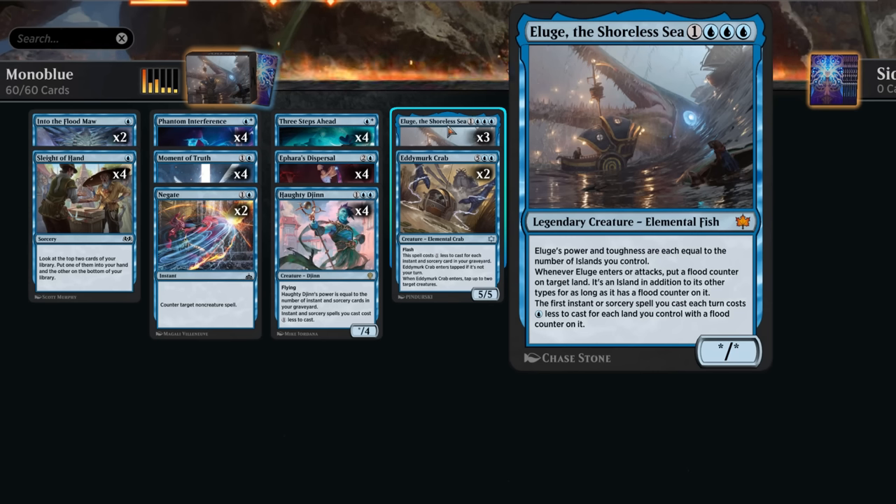Whenever Alliouge enters or attacks, we get to put a flood counter on target land, and that land is also an island in addition to its other types for as long as it has a flood counter on it. The first instant or sorcery spell we cast each turn costs one blue mana less for each land we control with a flood counter on it. So if we play Alliouge we'll get our first flood counter and immediately get that one mana discount, and as Alliouge keeps attacking and giving us more flood counters, that cost reduction keeps increasing — and that can easily get out of hand.